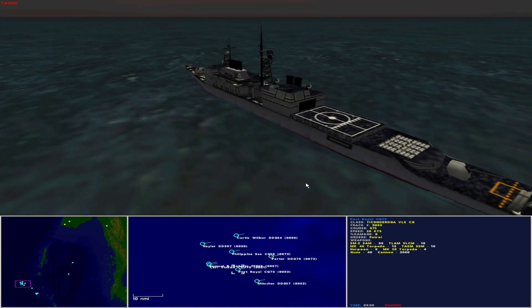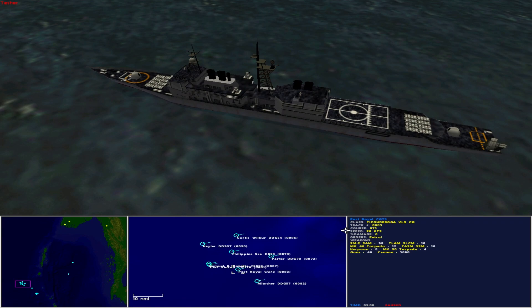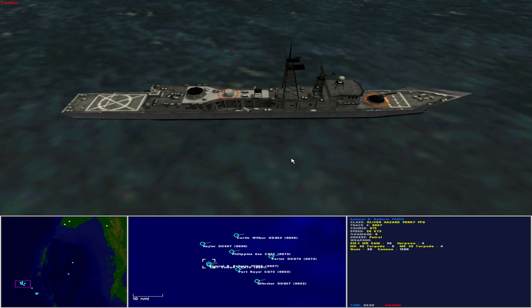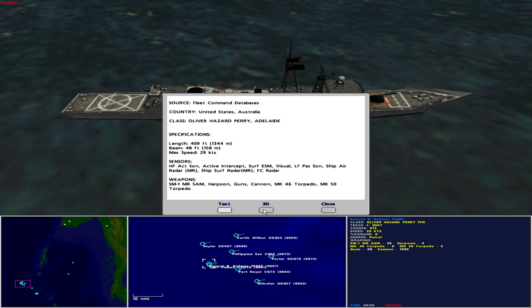Also USS Port Royal CG-73, another Ticonderoga. Next, the inner screen provided by the USS Samuel B. Roberts FFG-58, operated by the United States as an Oliver Hazard Perry-class guided missile frigate. She is 409 feet in length with a beam of 48 feet and maximum speed of 29 knots. Sensors include high frequency active sonar, active intercept, surface ESM, visual, low frequency passive sonar, ship air radar medium range, ship surface radar medium range, and fire control radar. She carries 36 Standard Missile 1 medium range surface-to-air missiles, 4 Harpoon missiles, 8 Mark 46 torpedoes, 4 Mark 50 torpedoes, guns and cannon.